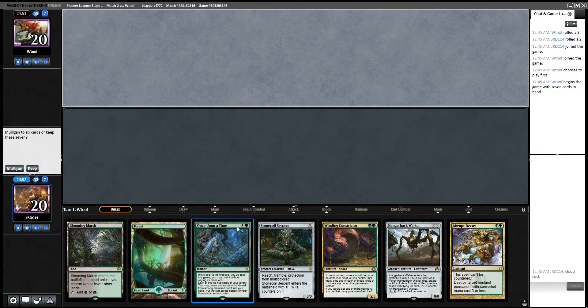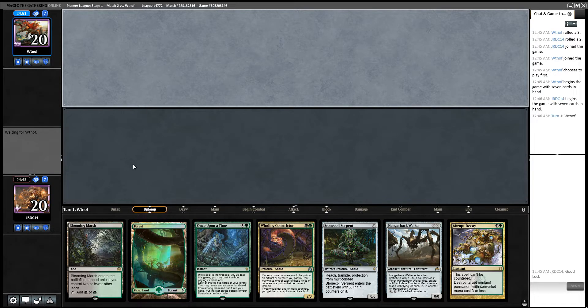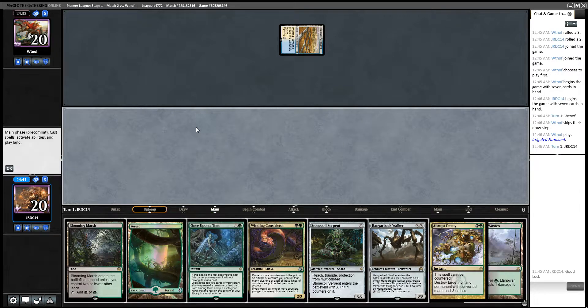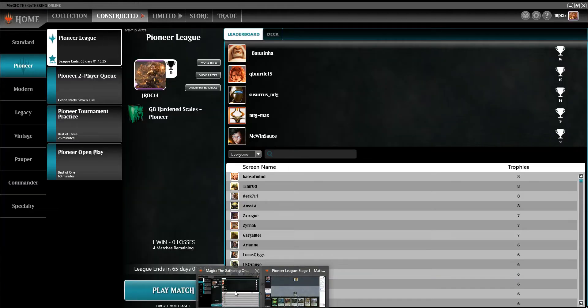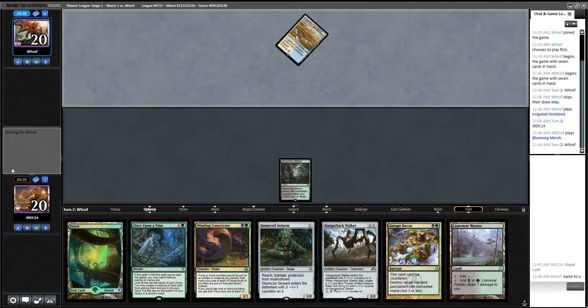This hand actually seems pretty sweet — we got Once Upon a Time to find us another land or another creature, and then we have Constrictor into some pretty good stuff plus removal. I'm going to keep it. I was going to say we shouldn't auto-pass there because if they Thoughtseize us — I guess we still don't want to lose Once Upon a Time, but that's probably fine. I have just Hardened Scales and pushes, so I'm not going to cast Once Upon a Time on turn one.